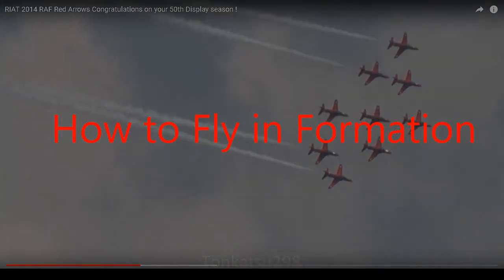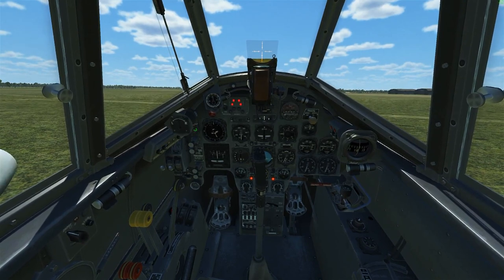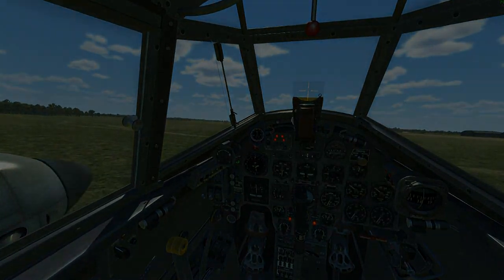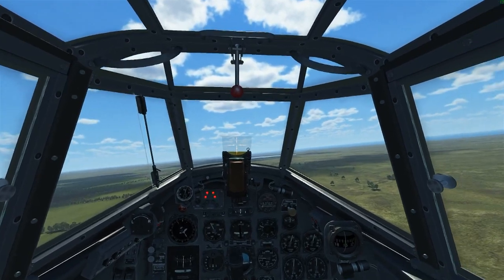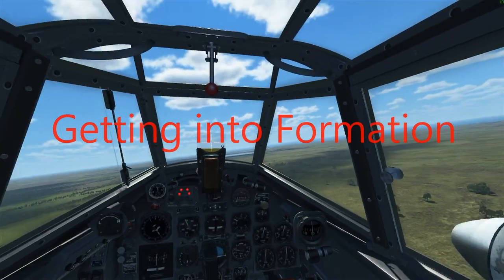So let's take a very basic look at how to fly in formation in the game. I'm going to formate on this JU-88. This is the Wings of Liberty server and there are 35 hostile aircraft out there, so I have to keep an eye out for them as well as trying to formate on this Junkers 88.